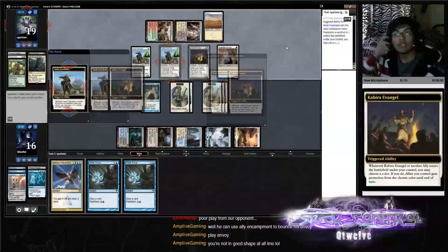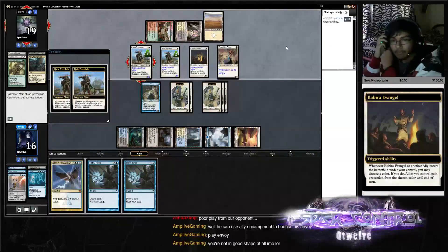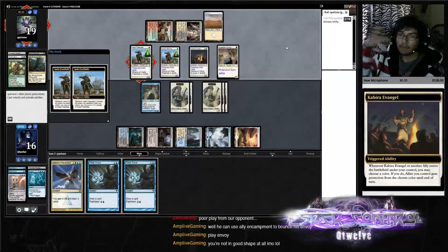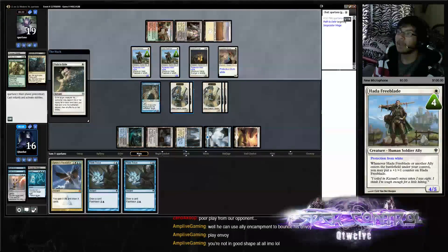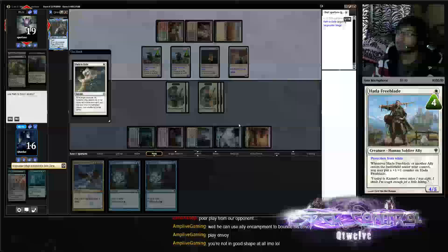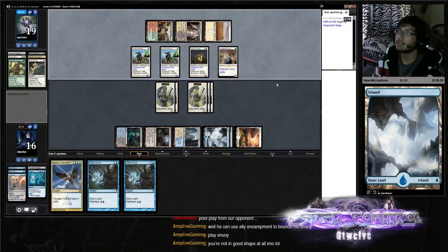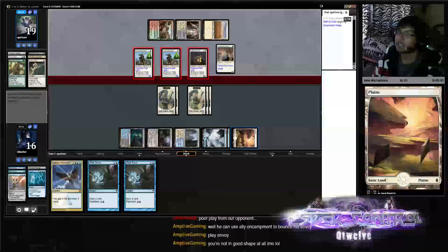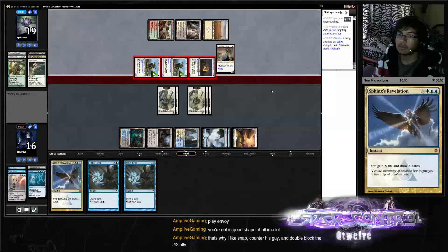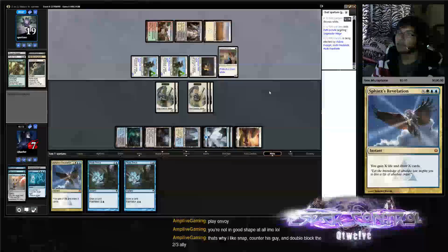Protection from white. We need Path on our Snapcaster Mage as well. And we get an Island. Taking a lot here — it's just more gas for the Sphinxes. We're at seven.